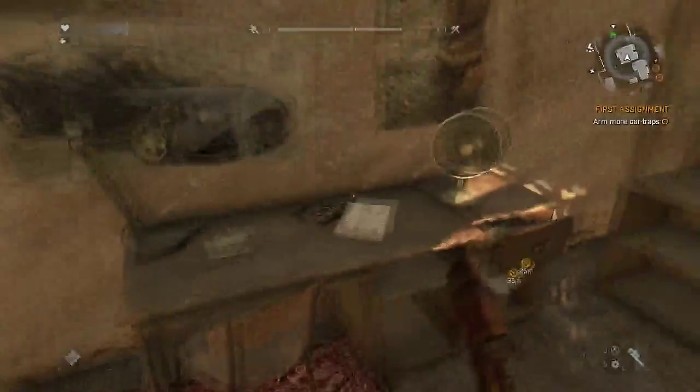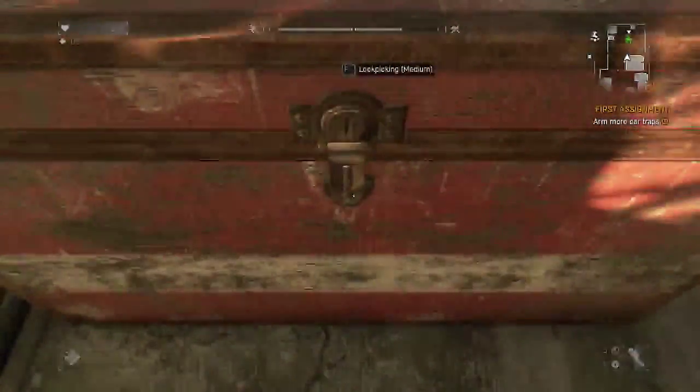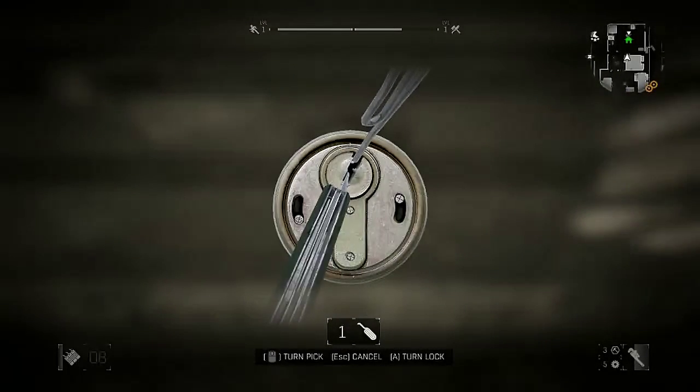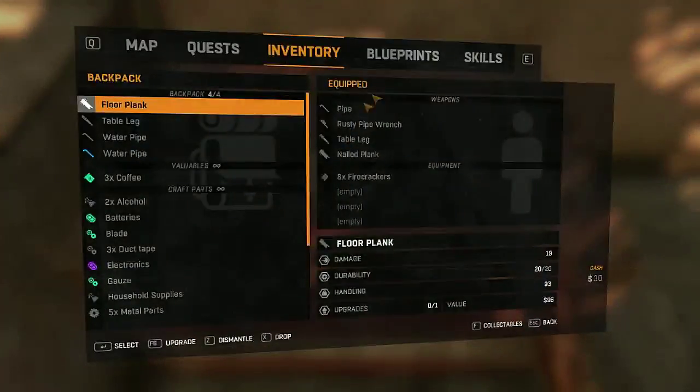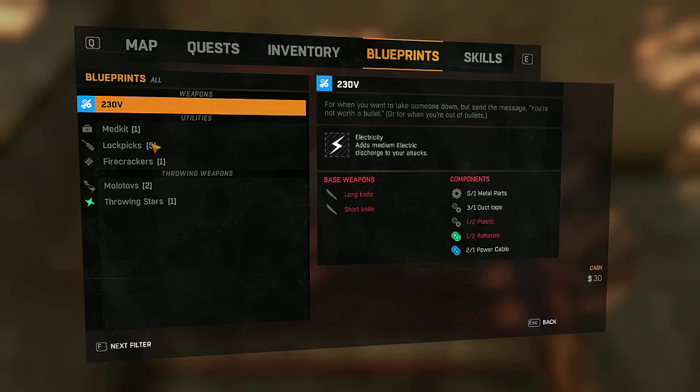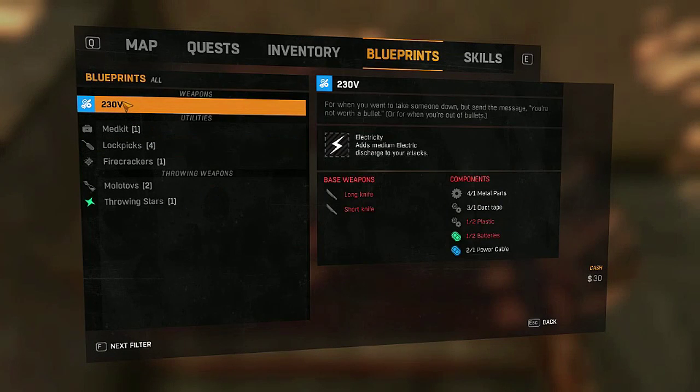There, I don't really want them. What is that? Prehistoric overkill — cool. Give me the batteries. I'll lockpick this too. You can create new lockpicks, cool. Let's make some lockpicks — I'm gonna make lockpicks though, I feel like that's a little bit more useful. What is that? 2030V, for when you want to take someone down but send the message you're not worth a bullet, or for when you're out of bullets. So I need a long knife or short knife, and then two plastic and two batteries, which I don't have.